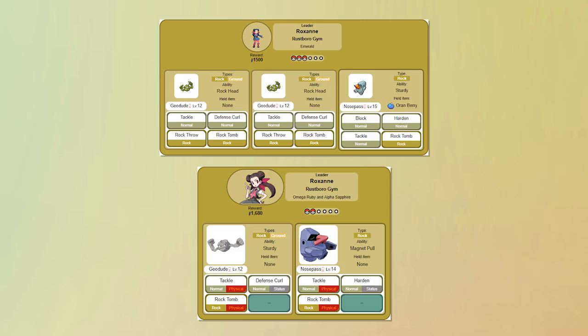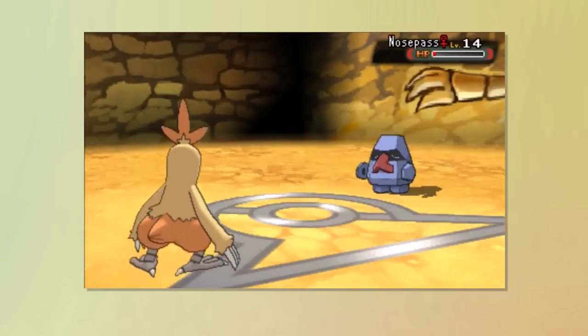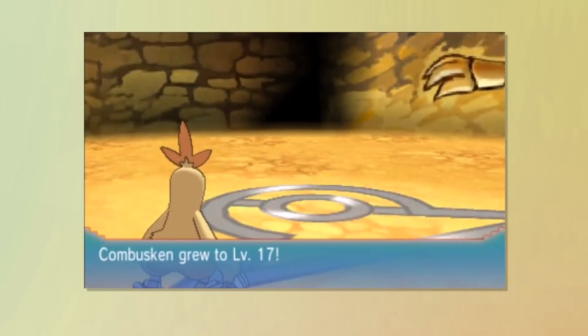The strangest change was that Nosepass's ability was changed from Sturdy to Magnet Pull. Magnet Pull is an ability that doesn't allow Steel types to switch out once they're in battle. The issue is that there isn't a single Steel type you can encounter up to the point where you fight Roxanne. Having Sturdy gave at least a little challenge, but this change made it much too easy.